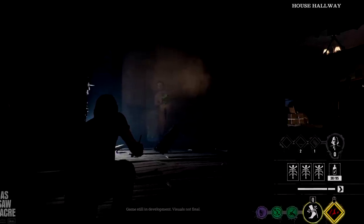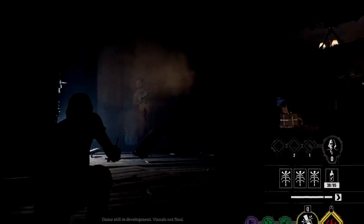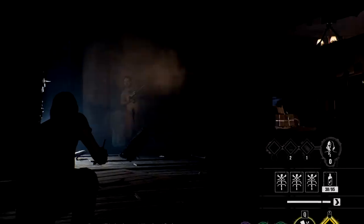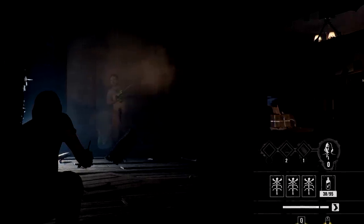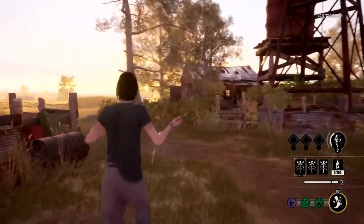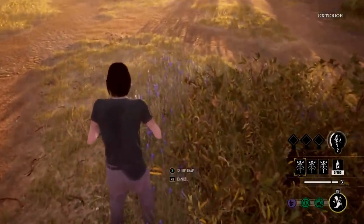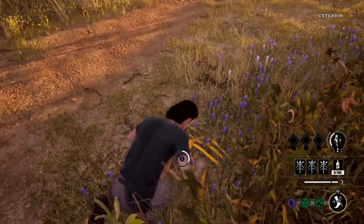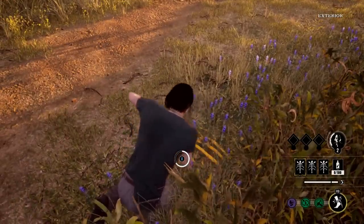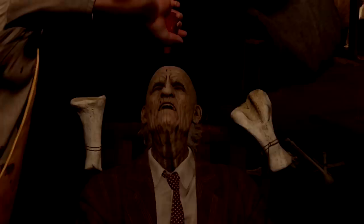Moving on to the Hitchhiker — he starts with three traps and can place them just about anywhere, including in front of generators, fuse boxes, and escape exits. He can also reset the traps even after a victim steps in one. Victims can disable traps using a bone shard, but even then the Hitchhiker can reset them, giving the traps essentially infinite use. On top of that, the Hitchhiker can pick up the traps and place them elsewhere.